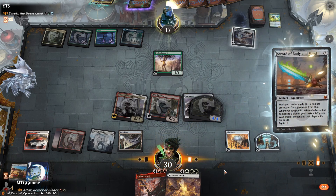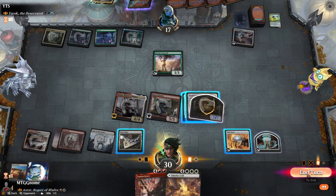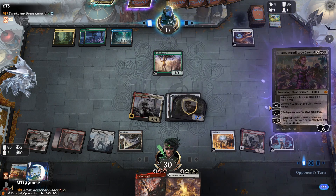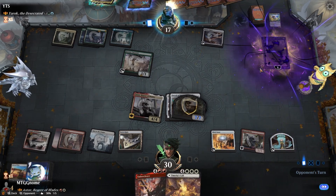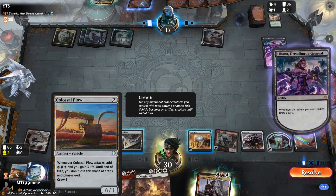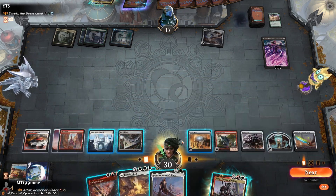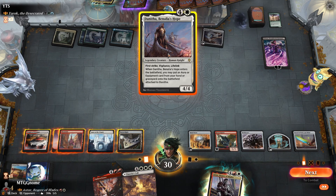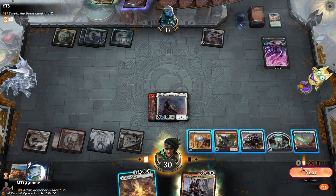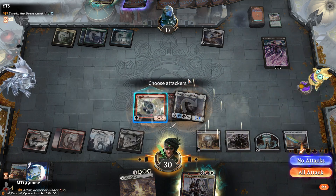Let's play the Sword and pass. I knew he would block the Colossal Plow with the Quandrix Cultivator — that's the absolute worst thing he could have gotten. Do we have the mana for the Emeritus call? Yeah I think we do. Danitha is really good — put the Embercleave onto the battlefield. Wait, Embercleave doesn't give haste — I thought it gave haste for some reason. I was wrong. Let's get rid of Liliana, that's going to be annoying.